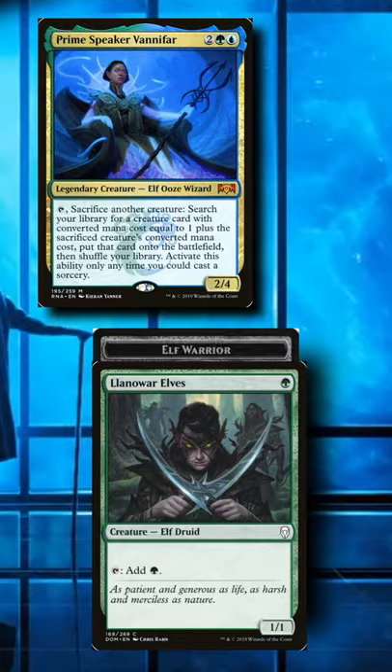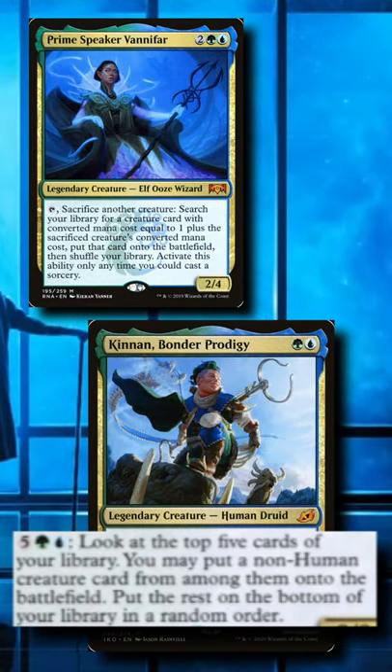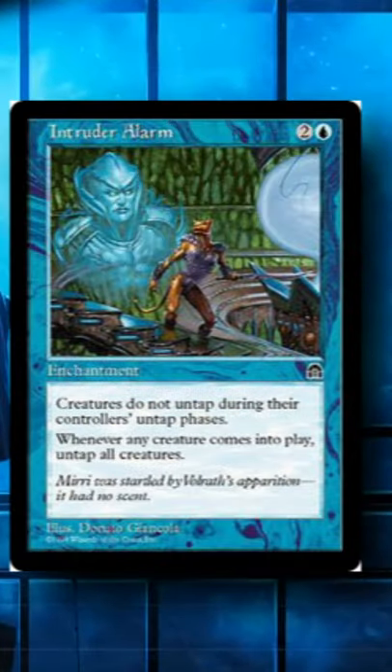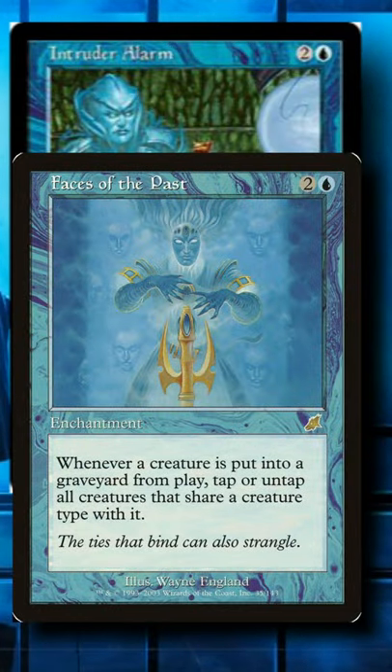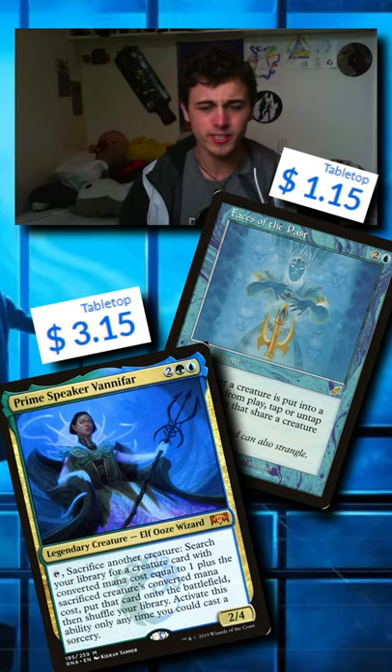Sacrifice your spare elf token up to a Kenrith, the Returned King, then all you have to do is spin it to win it with your infinite mana. Intruder Alarm is a lot more efficient, but Faces of the Past is a nice backup combo, and the pieces are so abundant it's actually pretty consistent. Subscribe and I'll see you all in the next.